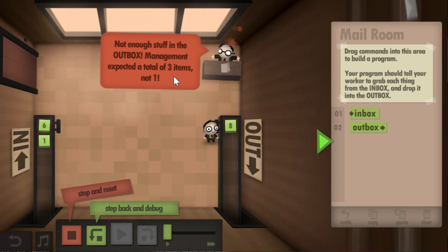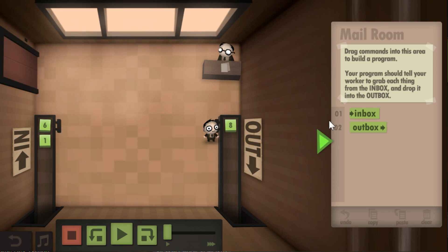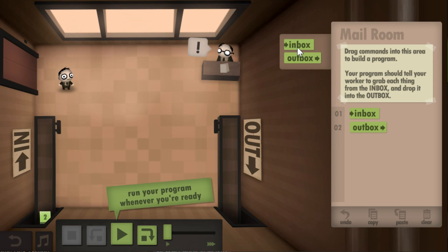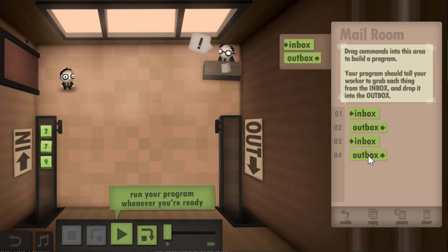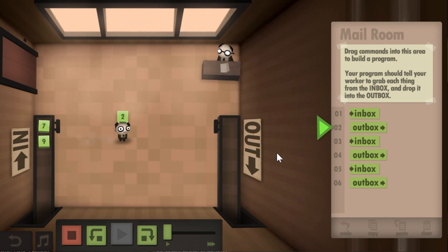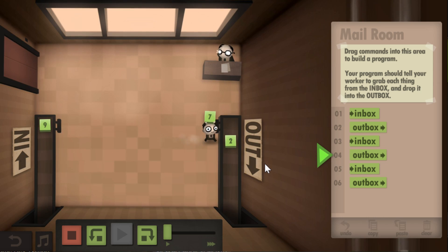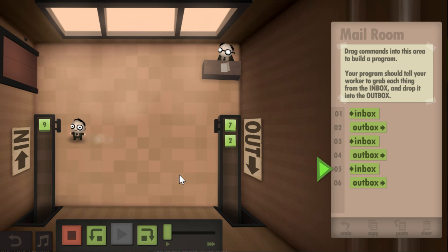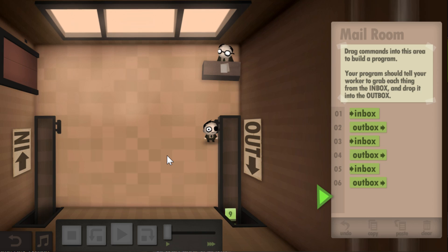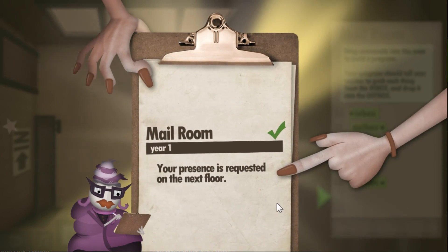Not enough stuff in outbox. Management expected a total of three items, not one. So let's step back and debug. Problem is that our program ends. So let's go back here and just do that a couple more times. Now it should take all three of the items and put them all into the output. And there we go, look at him go, whizzing back and forth. And that's it. I think we've done this first level. That wasn't so difficult, was it? I bet you it's going to get tougher.